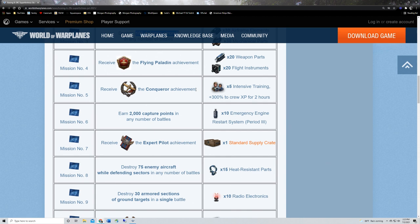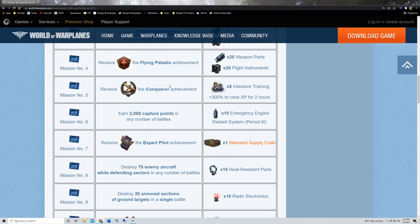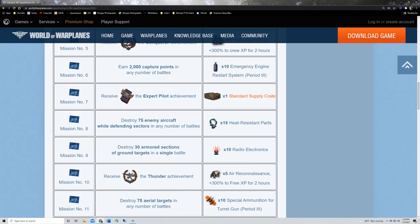Mission six: 10 emergency engine restarts for earning 2,000 capture points in any number of battles. Again, you can earn capture by attacking or defending. A pretty solid game is around 500 capture points, but some games might give 360 or so — this can just be tedious if you don't get a lot of capture points in a battle. Mission seven: receive an Expert Pilot achievement and get a standard supply crate.